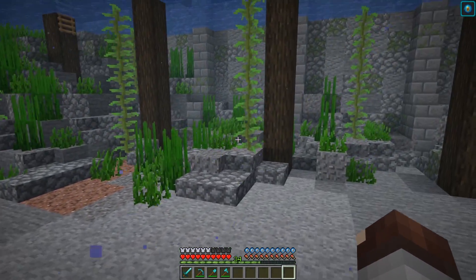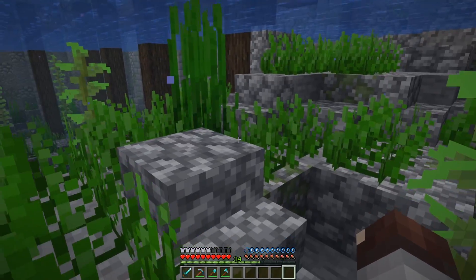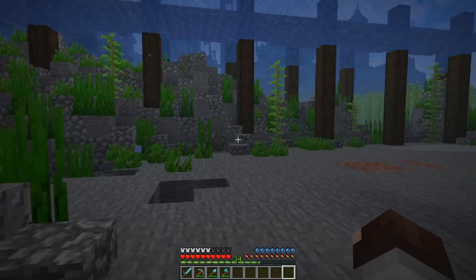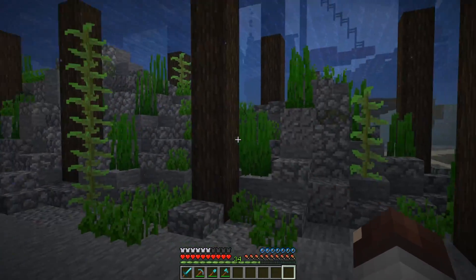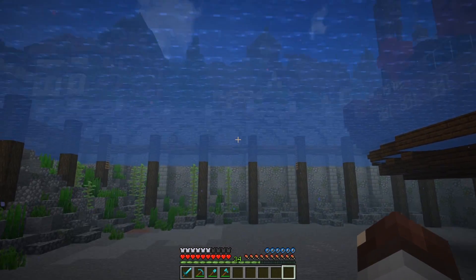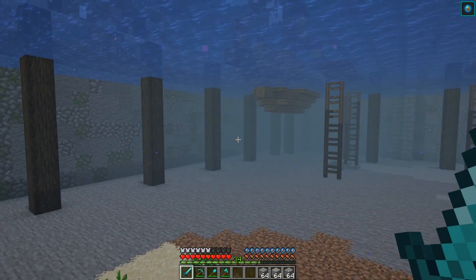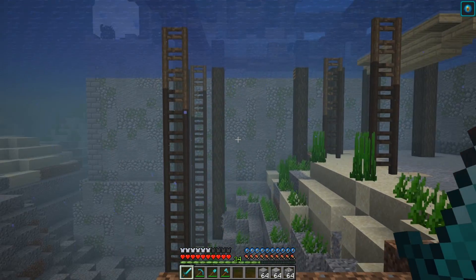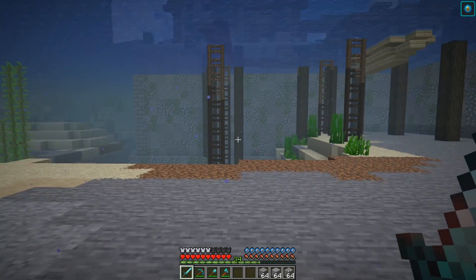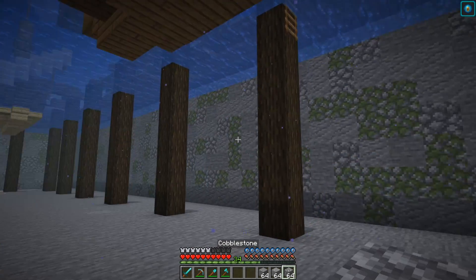Before we get into that, I did a little bit of this in the past — this was done right after 1.13 was introduced so you'll see a lot more cobblestone than usual, but this is the general idea: a roughened up area where everything is broken and rough. I want to add a sunken ship and other things like that. One thing you really want for underwater terraforming is the conduit buff — our air bubbles are not going down at all, we have full breath.